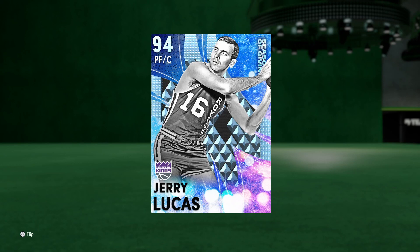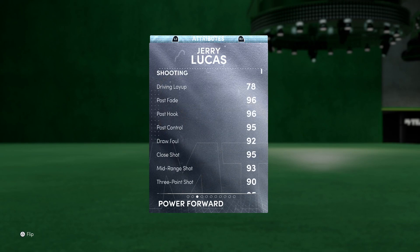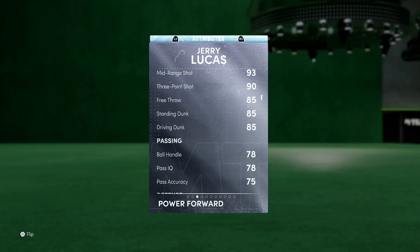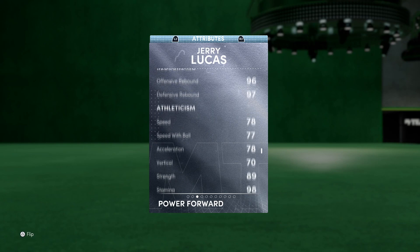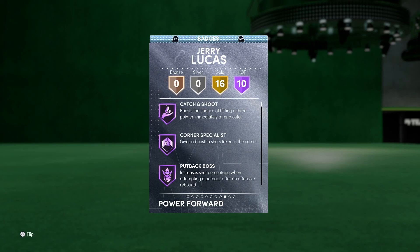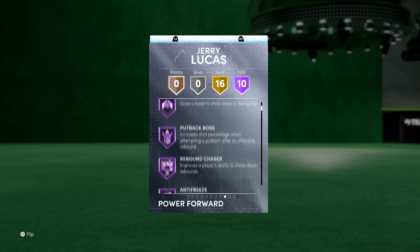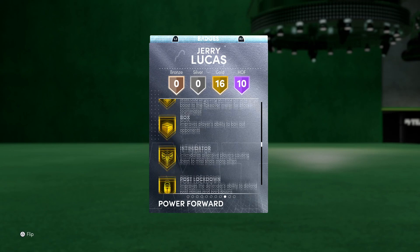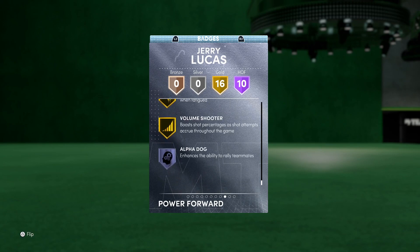Jerry Lucas is looking to be a pretty solid power forward. Sadly he's six foot eight — would have preferred a little bit taller, but it is what it is. Really good post guy, really good shooter, dunk is actually pretty solid as well, although the standing dunk tendencies aren't high so we won't get a lot of standing dunks. Other than that, looking pretty solid. Not going to be a perimeter defender, mainly going to be a post guy with good rebounding and decent speed. Jay Lucas is just meant to be that knockdown shooter who gets rebounds with gold deep threes, circus threes, sniper, and green machine all on the card.